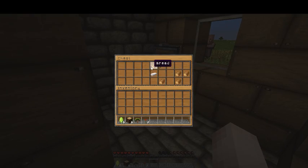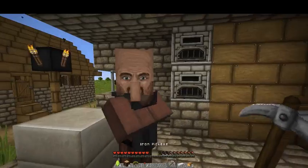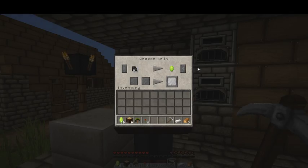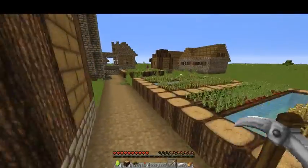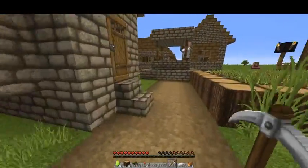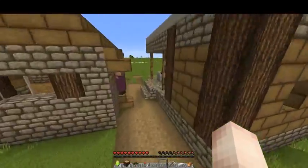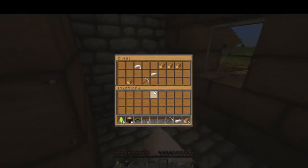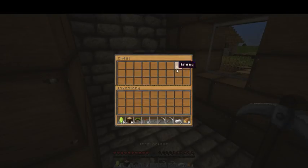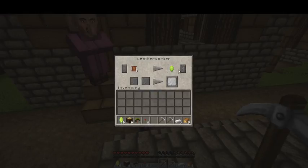I'm just gonna check this blacksmith. Honestly this isn't that bad - I've had ones that are worse. An iron pick - that's a nice start - coal for an emerald, and an iron axe. Oh my gosh, a second blacksmith! What does this guy have? Iron helmet, maybe more iron, a backup iron pickaxe, and more food. And leather for some pants.